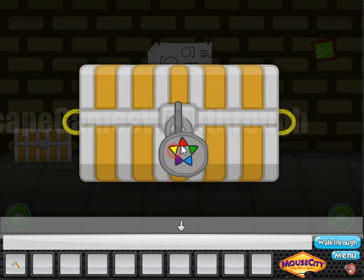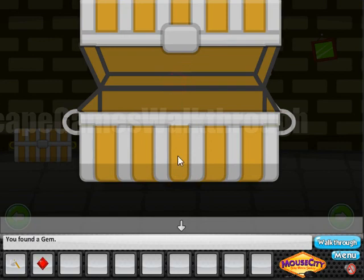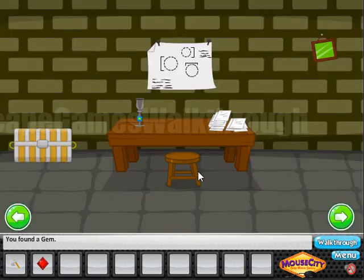Blue, purple, yellow, red, green and purple. We have opened the chest and we have found the first gem.